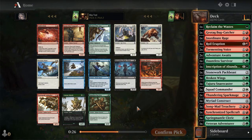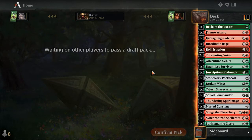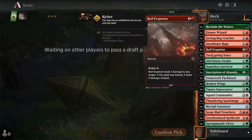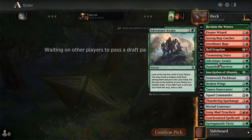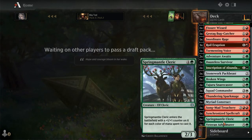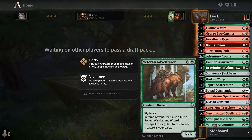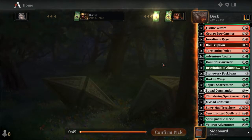I want something other than a 2-drop - I need 3-drops. Alas, I did not have the 3-drops. Pick a Fissure Wizard. I already have Tormenting Voice. Spring Mantle Cleric - a 5/5 with Vigilance. I want to see some white cards come my way.